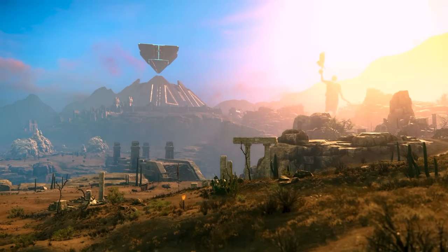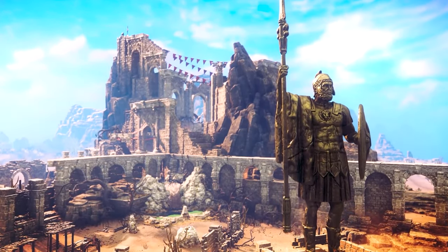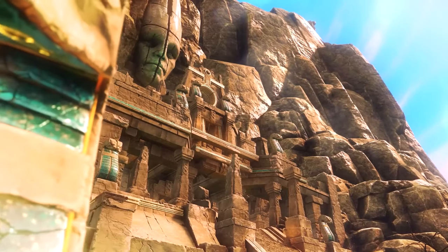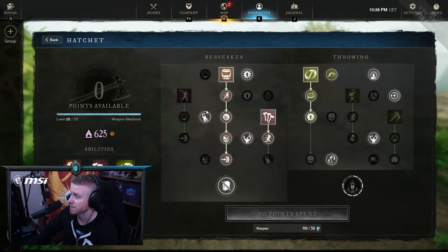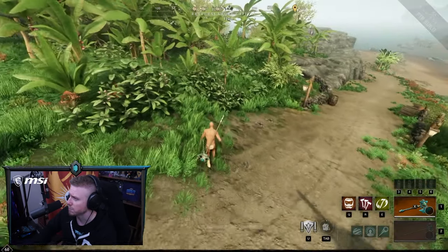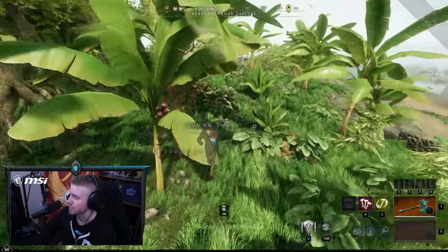You cannot transfer to the fresh start servers, you have to start fresh effectively. Now with leveling in New World, there are two sort of criteria that I like to meet in order to have the perfect leveling build. The first one is movement speed. We have this with the hatchet - when we pop berserk, we get increased movement speed. You can see we're running around and then we pop berserk and we're going to run 20% faster while it's active.